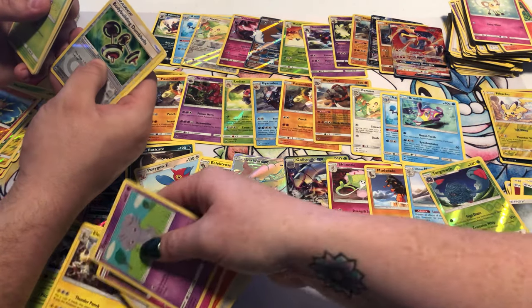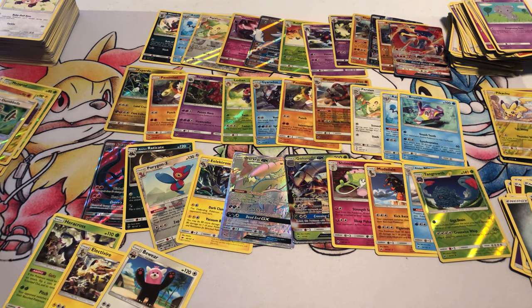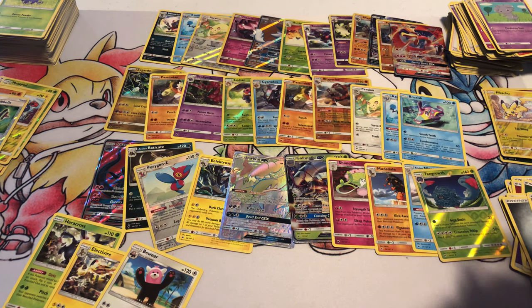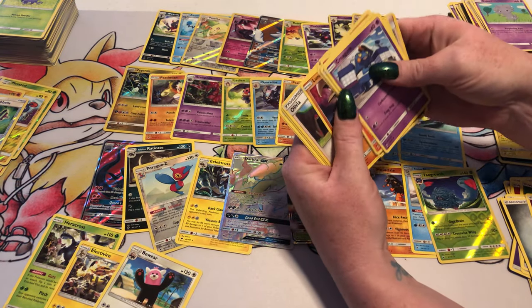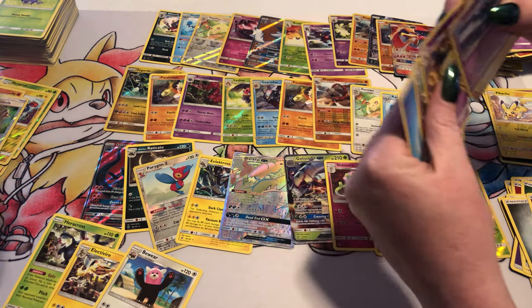We're Bodybuilding Dumbbells and Bewear. I don't know where everyone's from, but is it spring there for you guys yet? It's a beautiful sunny day in Southern California for us. Croagunk, Pikachu, Pansear, Charmander, Alolan Rattata, Plumeria, Lunatone, Olivia, Reverse Foil Palossand, and a Meowstic.